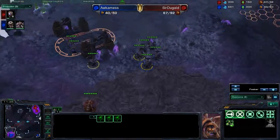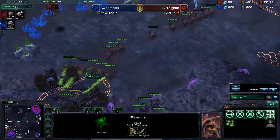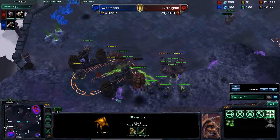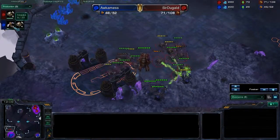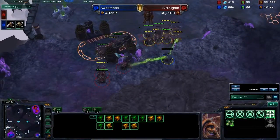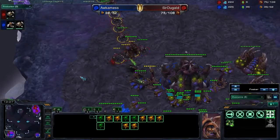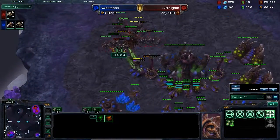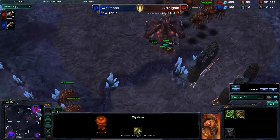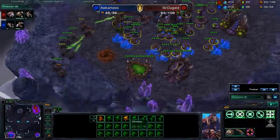Occamness has managed to get some roaches out in the field — he now has eight. If he puts them in the right position, he could do okay, especially if Sir Duggald doesn't micro his weaker units back. Looks like we've got some epic roach-on-roach action, and the first Mutalisk is already coming out. Without any anti-air, it could be problematic for our knighted friend. Sir Duggald has managed to snag quite a large supply advantage. But since his roaches don't have speed, they won't be able to get away from the Mutalisks too effectively.